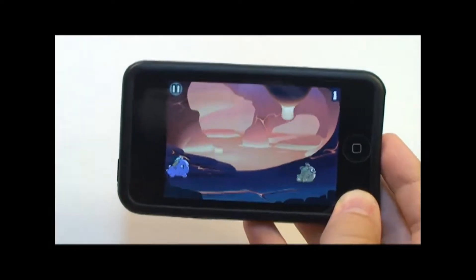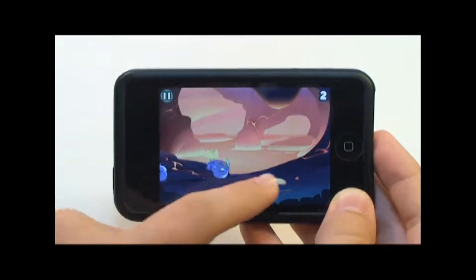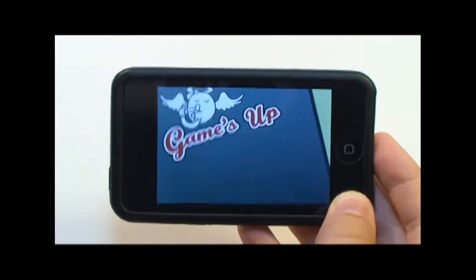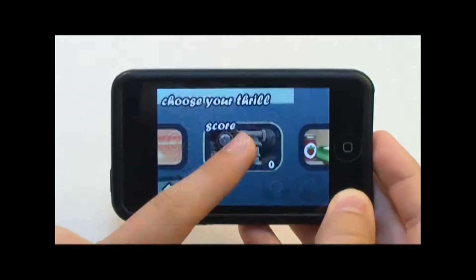This is a really simple game, not much to it — just swipe left or right to move your eep, which is really fun to say. Oh my gosh, I got gooped on. So now the game is over, and I have a score of two! Yay!